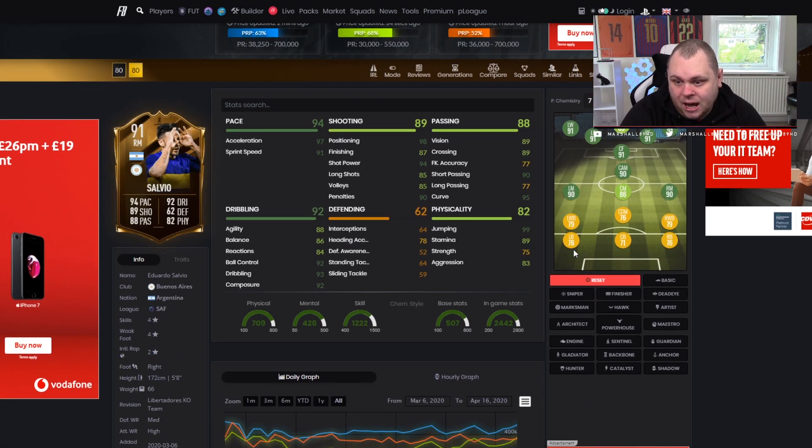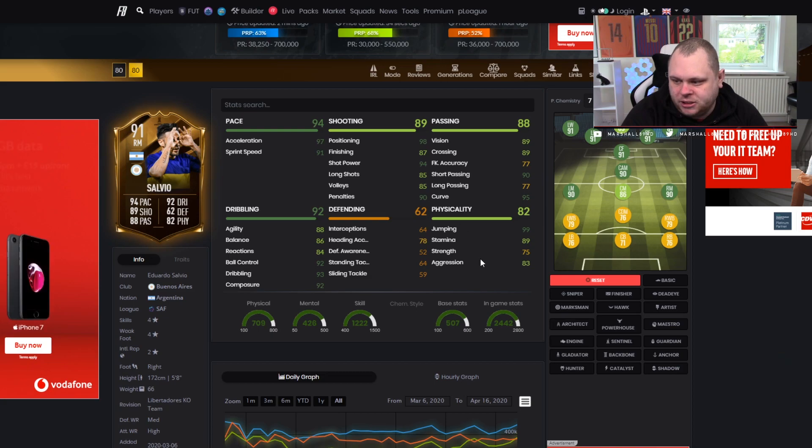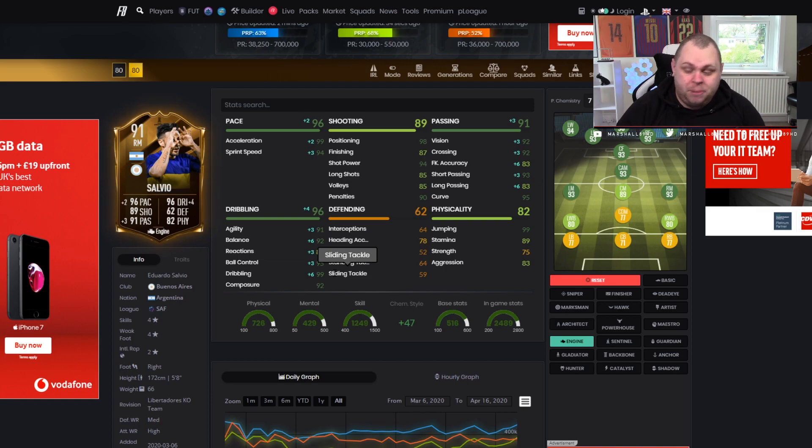We'll stick this down to 7 chemistry. He's got Engine on him. Even with 7 chemistry, that's not bad — he gets plus 2, plus 3s in certain areas, plus 6 in balance, plus 6 in free kick accuracy and long passing. Plus 6 in dribbling takes it to 99. So Salvio's definitely a viable option for this team and a very good one at that.